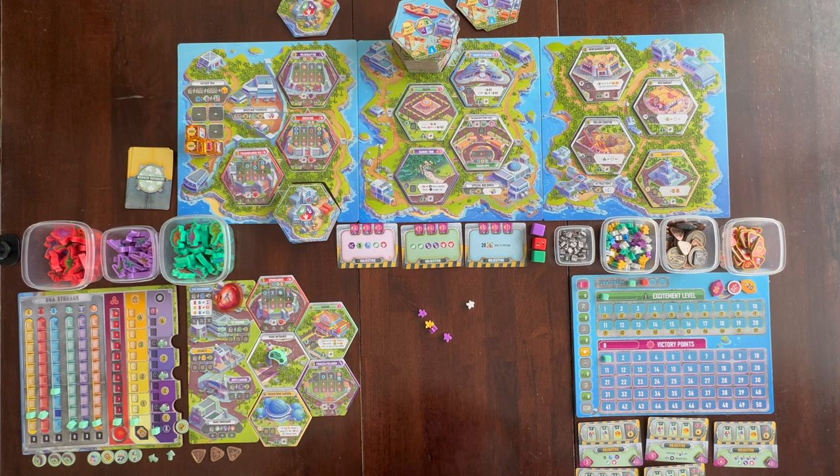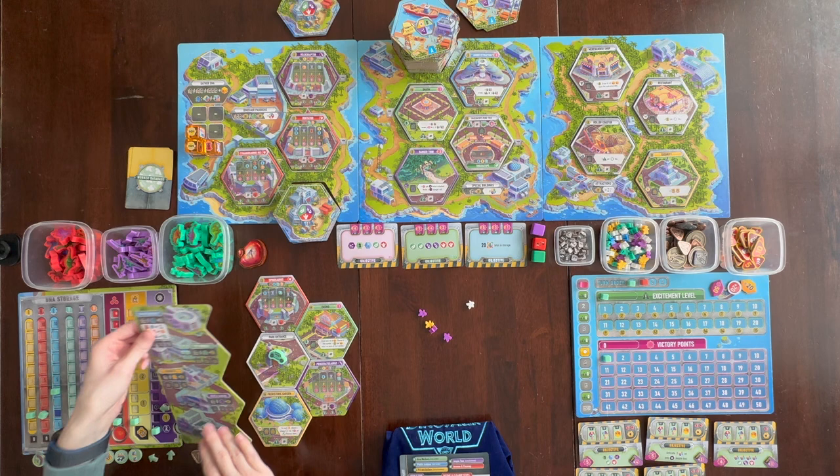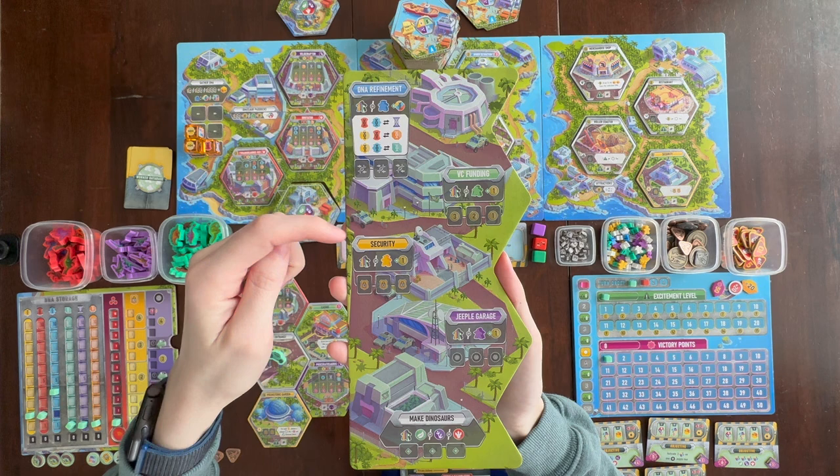After everyone has passed, once everyone is done with public actions, everyone moves to their private actions simultaneously. Private actions are limited to what is on this board: DNA refinement, VC funding, security, jeeple garage, and make dinosaurs. To make dinosaurs, it costs any color worker and you can make up to three dinosaurs of any type.